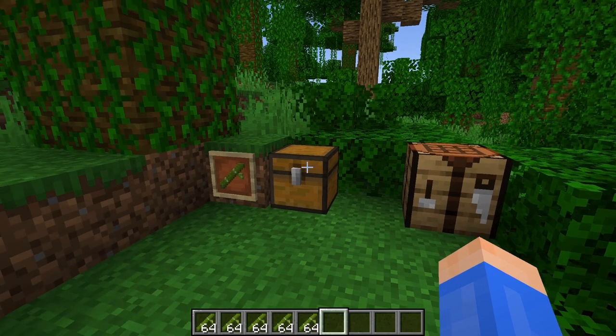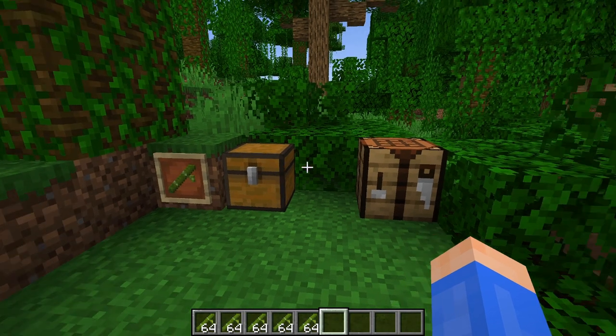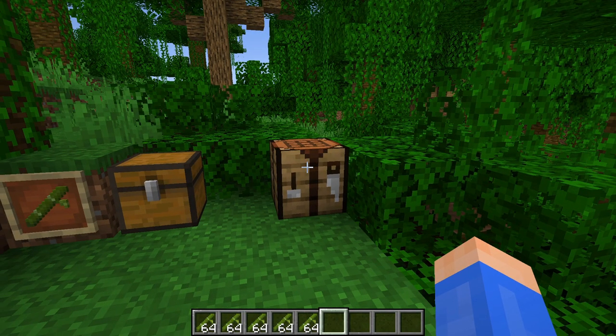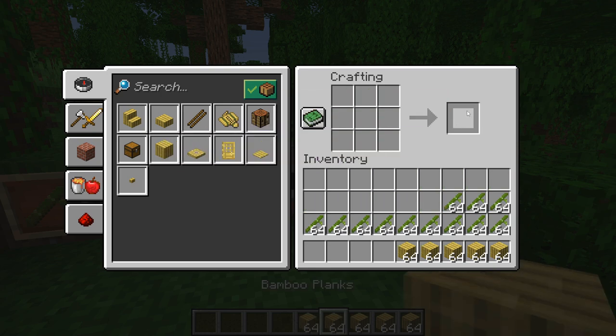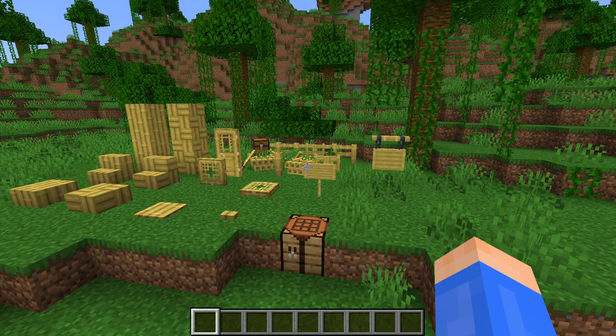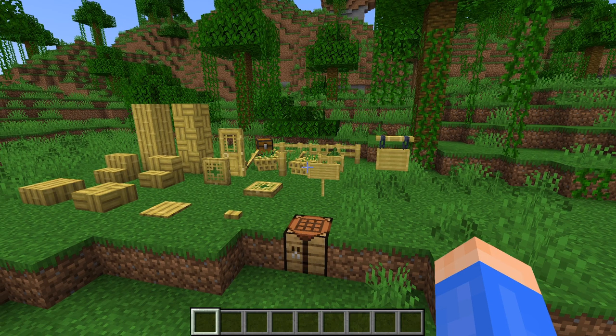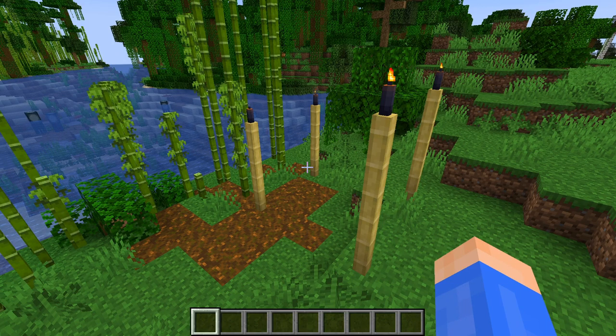The new bamboo planks means we can now turn bamboo into things like chests, though be warned, this gets quite expensive. One stack of chests requires 32 stacks of bamboo. Beyond that, bamboo wood is mostly just a decorational block.